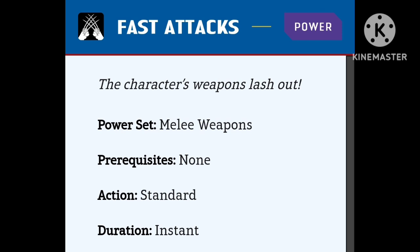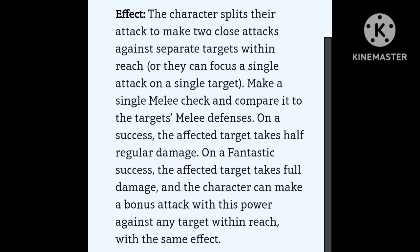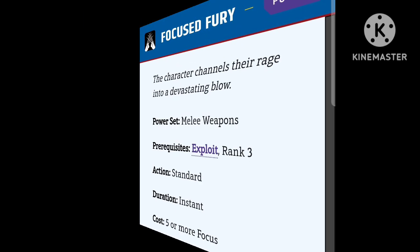Next we have Fast Attacks — no prerequisite, standard action, instant duration. Basically, you split your attacks to make two close attacks against separate targets, or two attacks against a single target. You roll once and compare it to everyone's melee defenses. On a success they take half regular damage if split between two. On a fantastic success they take full damage, and you can make a bonus attack against another enemy within reach for the same effect. Combined especially with Exploit, you've got a very, very deadly combination.